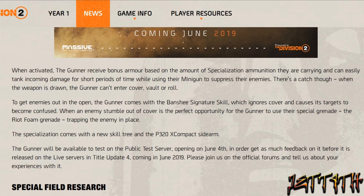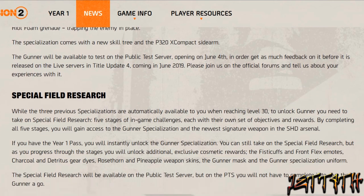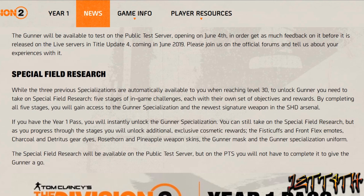Please join us on the official forums and tell us about your experience with it. Special Field Research: while the three previous specializations are automatically available to you when you reach level 30, to unlock the Gunner you will need to take on special field research — five stages of in-game challenges, each with their own set of objectives and rewards.